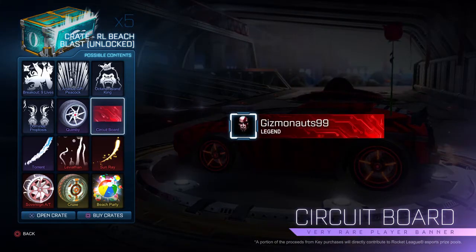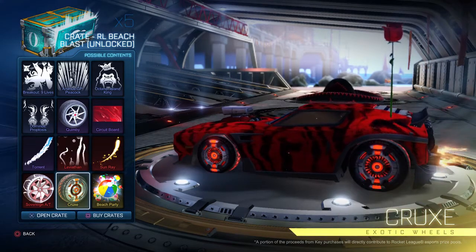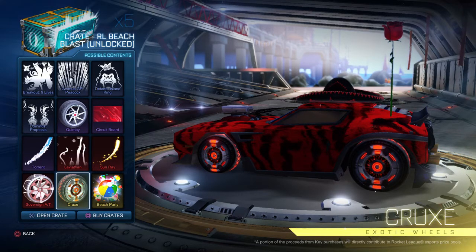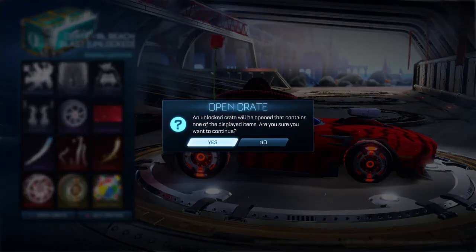I actually kind of want a circuit board, which sounds stupid because it's very rare. I only bought five because that's how many I could buy while keeping my sanity — I don't want to spend $20 on 10 crates, that's kind of stupid. So I figured we'd get five of these unlocked and just see what we can get out of them, because if I can get these painted, that's like a huge win. We're going to take it slow, open up these five crates, and ultimately answer whether or not these are worth buying.